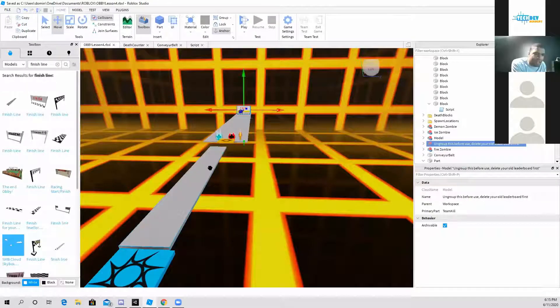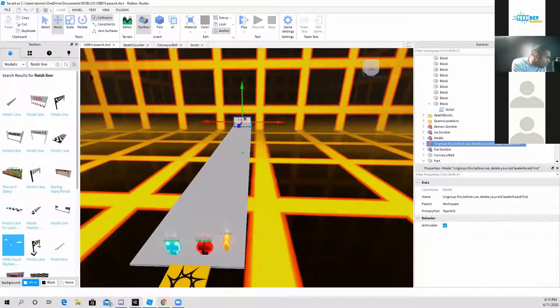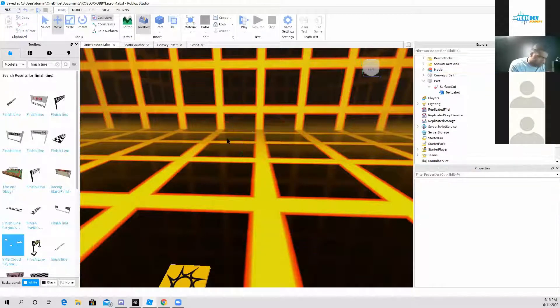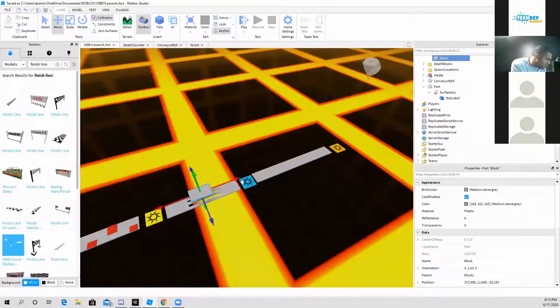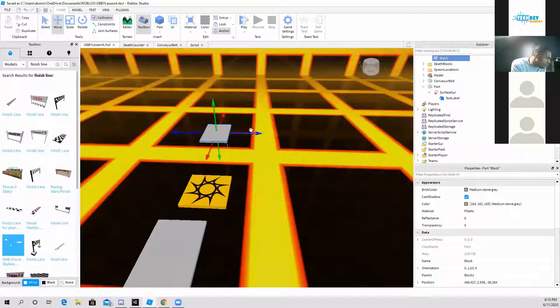I'm going to go ahead and create a brand new maze. What I'm going to do is create a new platform — or actually duplicate one — and move it all the way towards the other side, and I'm going to start constructing a maze.